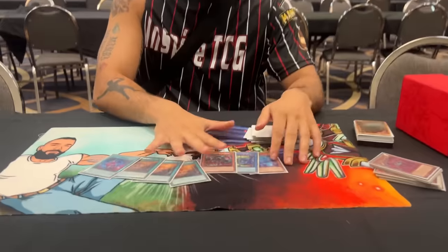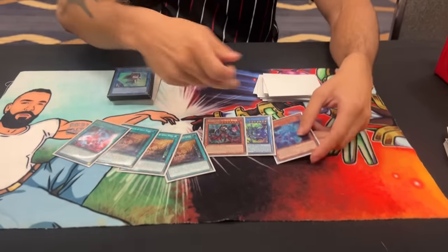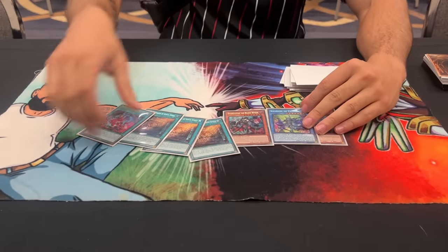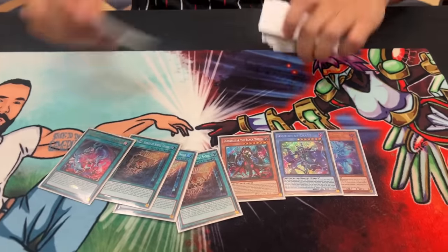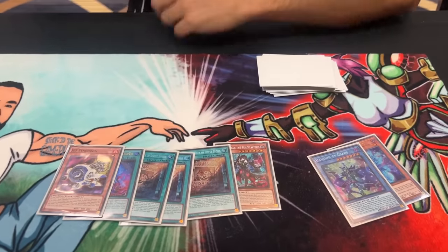Because I do want to cut it to 40 as much as possible — if anything you could increase Souls to two or Diabolstar to two. You need to play the Illusion of Chaos. The reason why you're playing Illusion of Chaos is whenever you want to side this pack out, it's a very easy side-out — you side this out every single time going second unless your opponent also plays Black Witch.